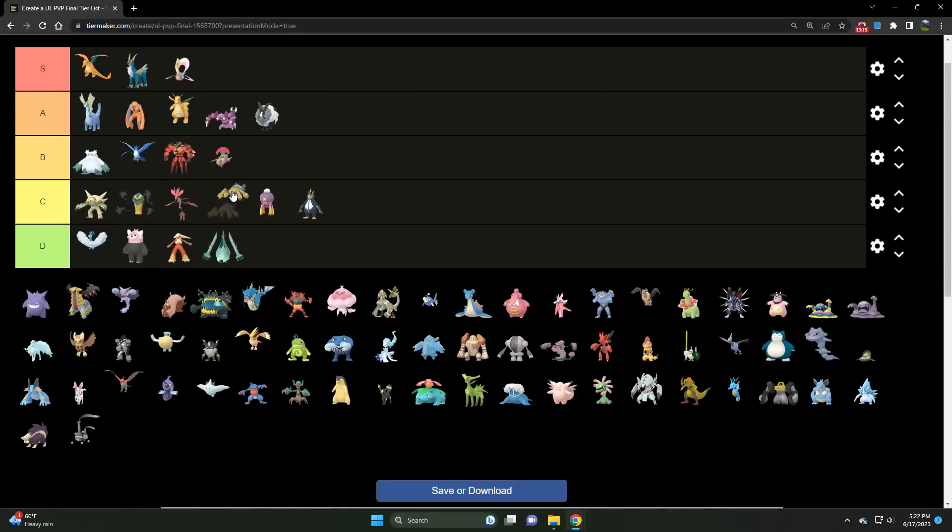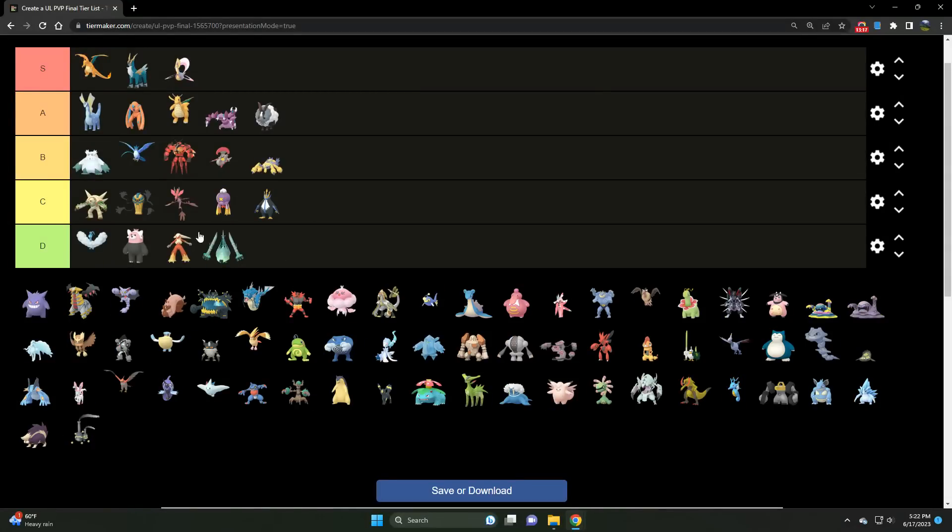We've got Galvantula — a lot of people love using their Ultra League Galvantulas. It does well against Tapu Fini and beats Charizard, but it gets hardwalled by Giratina. Still really good — you just have to address Giratina and all other Dragons, as well as Steel types like Stunfisk. Its Bug and Electric typing hold it back a little bit, and the stat product isn't great.